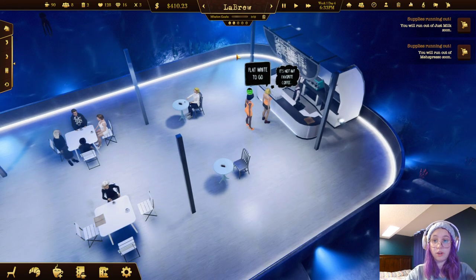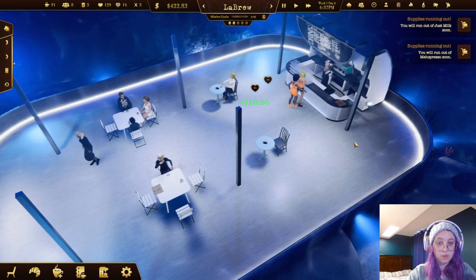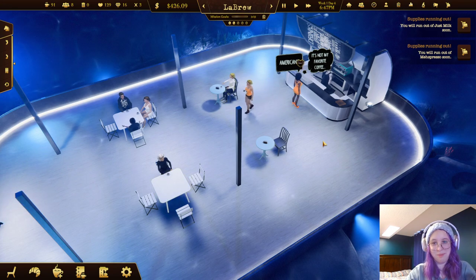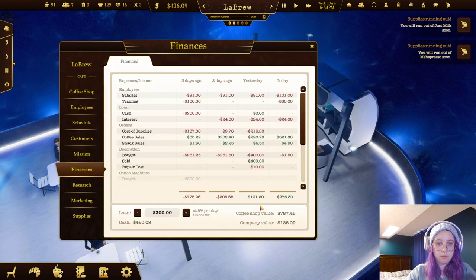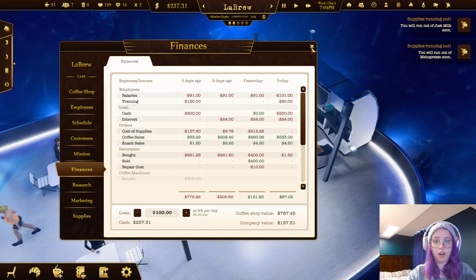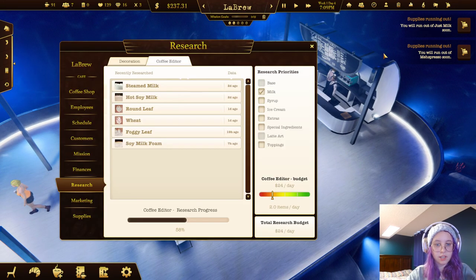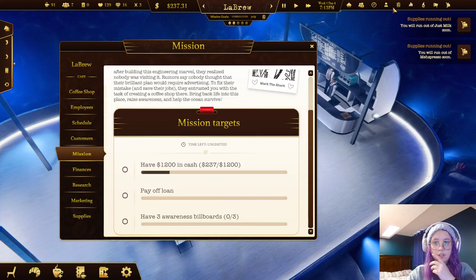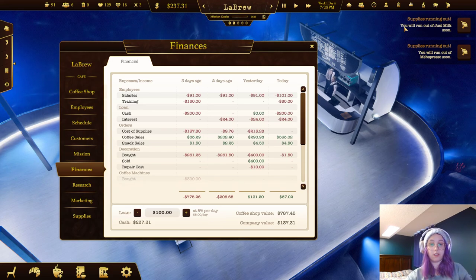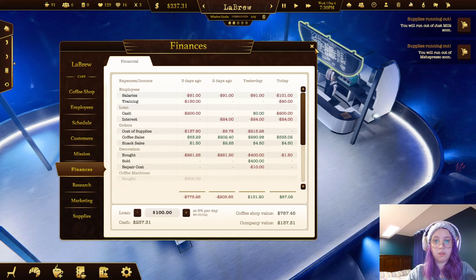We did it - crushed it! Our rating is at 128, that's awesome. Let's clean up before people complain about the smell again. Look at the money we're making right now! Our loan is down to a hundred dollars. We only have to pay eight dollars a day - we're almost there on paying it off completely.